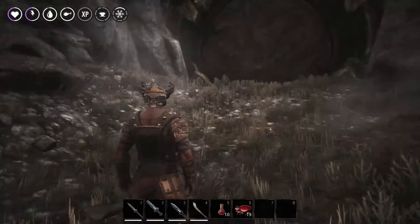Upon reaching the location you will need demon blood to gain entrance to the cave. Just have it in your inventory, interact with the door and the door will slide open just like this.